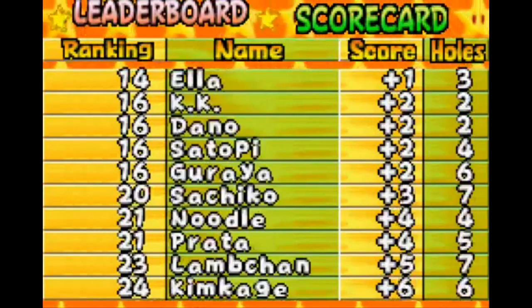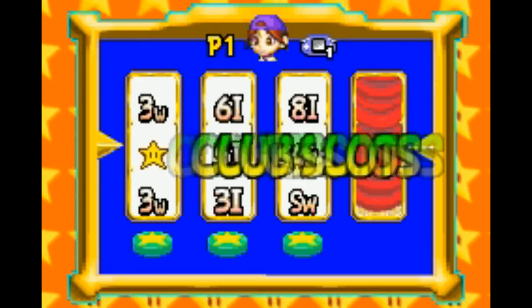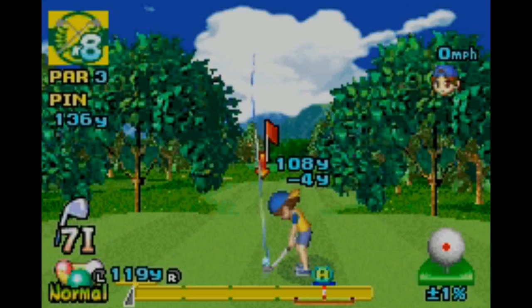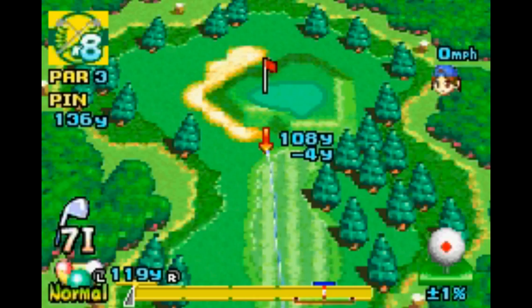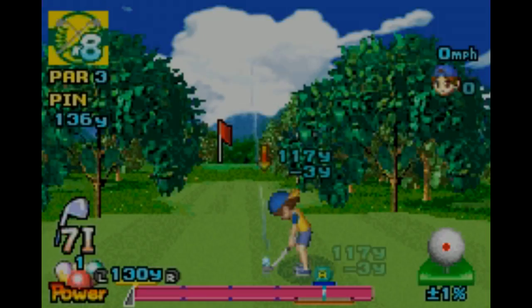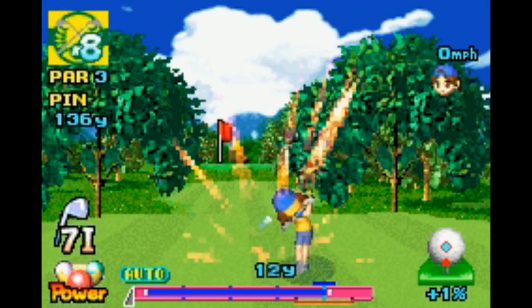You level up your character by placing well in tournaments, beating other characters in match play, and with some creative minigames — like slot clubs, for instance, a game that randomly selects clubs for you for one hole that you have to par. So you could be left trying to par a 500-yard par-5 with just a fairway wood, pitching wedge, and a putter. There are also more conventional minigames like closest to the pin and putting contests.